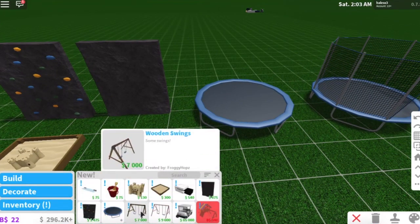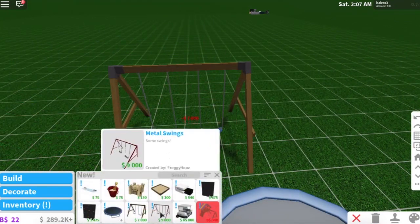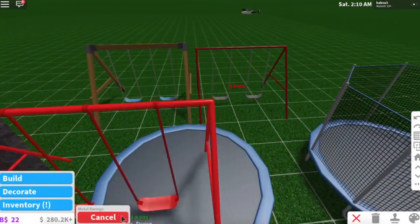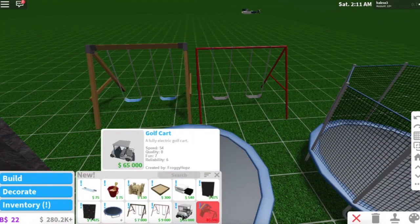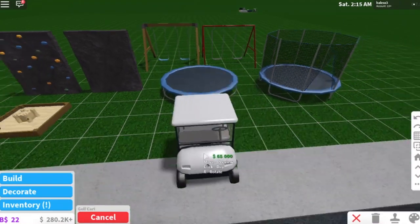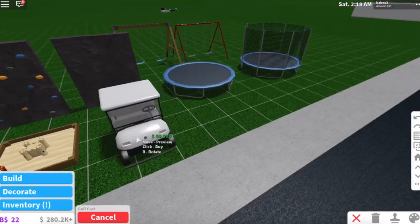I'm really excited to put these things in our new family house backyard for Aria - I know she's really gonna love this. We also have two swing sets: a wooden swing set and a metal swing set. That is so cool. And then the golf cart, which is 6,500. Should I buy it? You know what, we're gonna buy it.